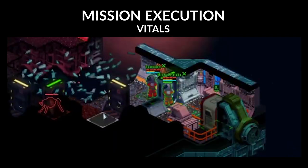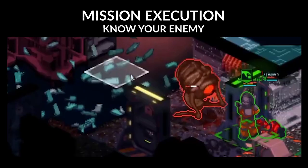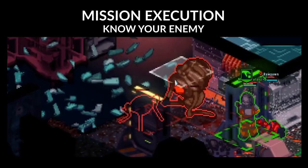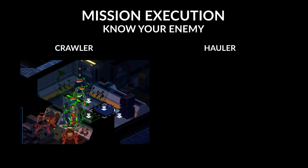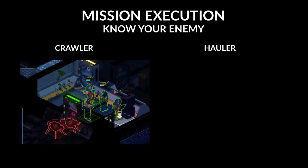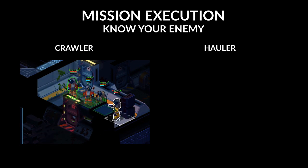If either of these bars are empty, the crew member will fall unconscious. Currently your biggest threat on derelicts are aliens, and they come in two flavors: the crawler and the hauler. This quadruped slowly crawls around on the floor using a biting attack and cannot move in open space. Engage these hostiles from afar with pistols and assault rifles, and up close with SMGs and shotguns.